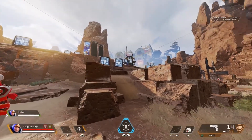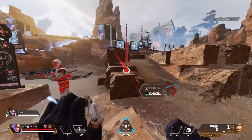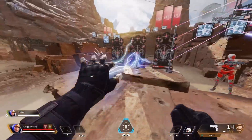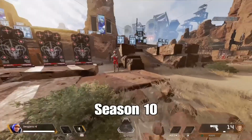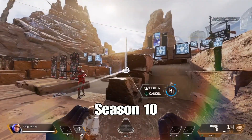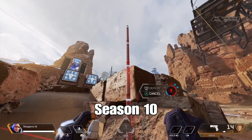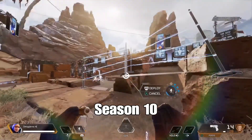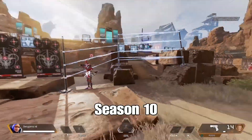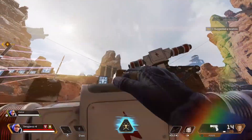First change in the patch notes is Wattson can place her tactical and ultimate objects on valid surfaces above Wattson's eye level. That's definitely working. As you can see, in Season 10 I couldn't get it up onto that higher surface there. This also works for the ultimate as well, sticking up on that rock.